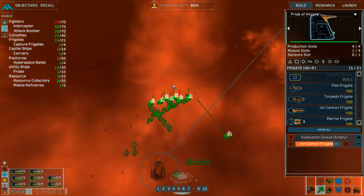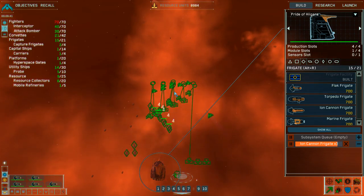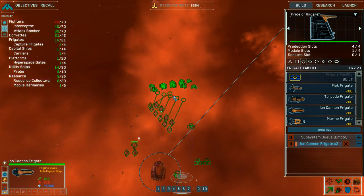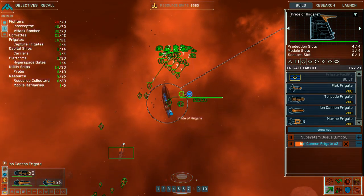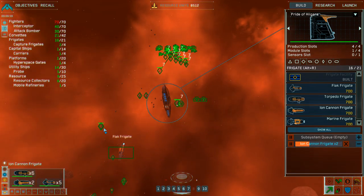Strike group coordinates locked in. Groups one through five moving into position. Green line confirmed. Ion cannon frigate complete. Groups six and seven reporting and reinforced.